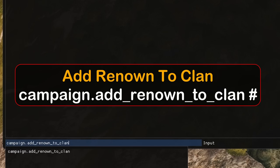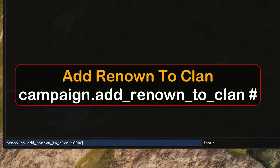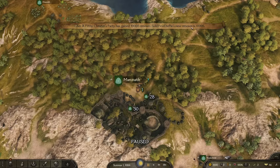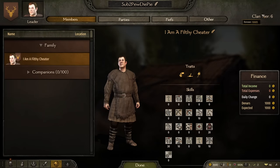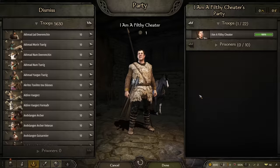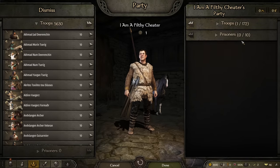Let's look at some of the most commonly used commands. We'll start with adding renown to your clan — it's campaign.add_renown_to_clan, then a space and whatever number you want. So if you want clan tier one or two to start as a mercenary or vassal, you can do that. Or type in 10,000 to go straight to clan tier six. You get a big party size right from the start.